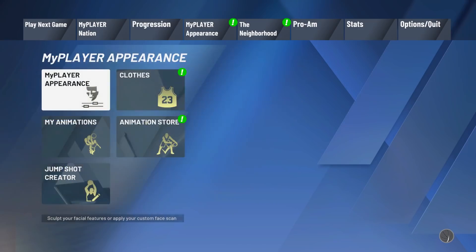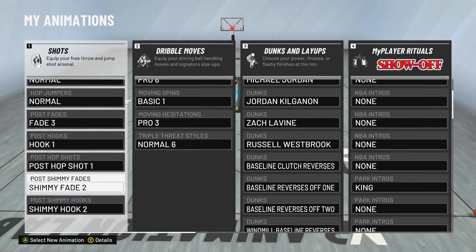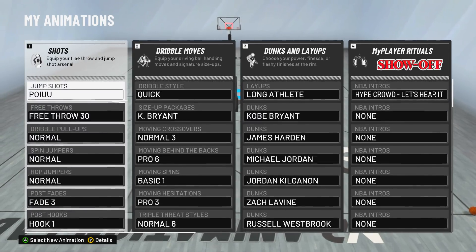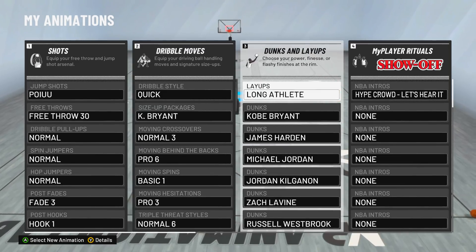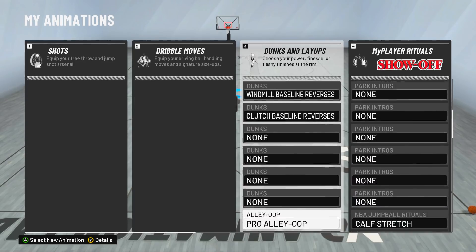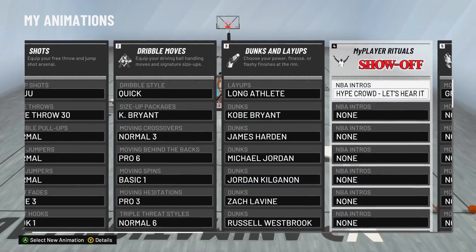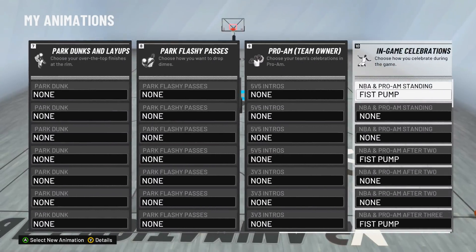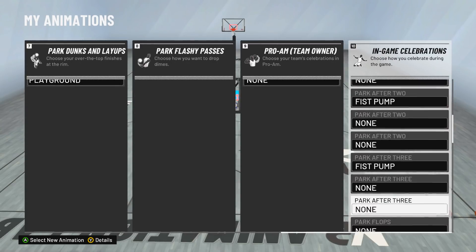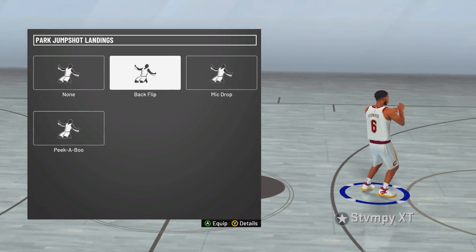Now let's get into the animations and jump shot. I'm going to show you my animations real quick and then the jump shot. These are my animations — I don't touch the stuff down here. Here are my dribble moves and my dunks. I pretty much use most of the NBA players' dunks, and obviously the contact dunks. These are my dances, and I don't normally use a landing animation, but these are my main three if I were to put one on.